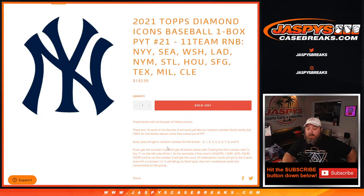Every spot will get a random number for the break, 0 through 9. If you get the number 3, you'll get all cards where 3 is the first number next to the slash on the left side of the slash. So if the card is 243 out of 299, 13 out of 99, 3 out of 25, 43 out of 49, 93 out of 99, and so on — the number 3 will get the card.